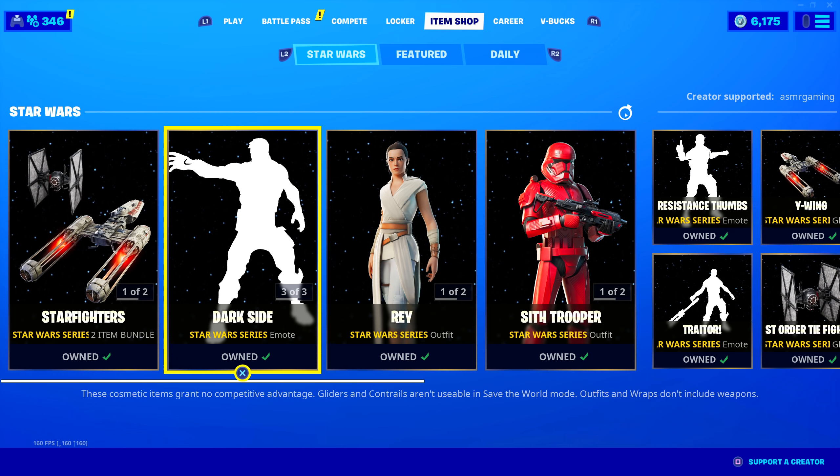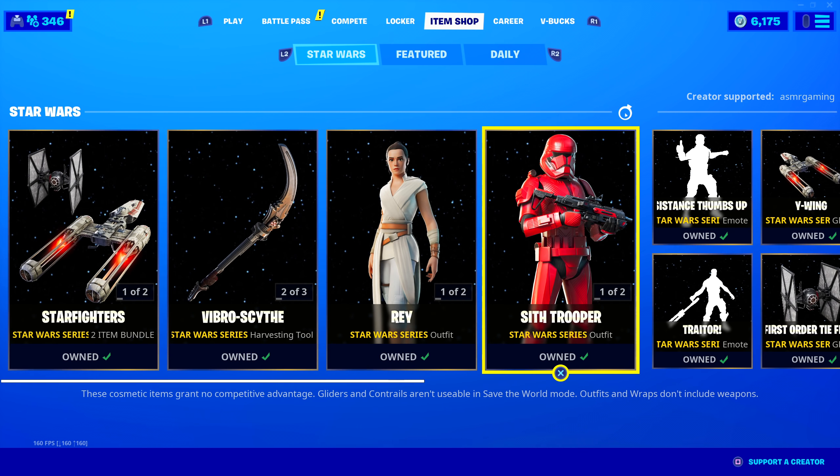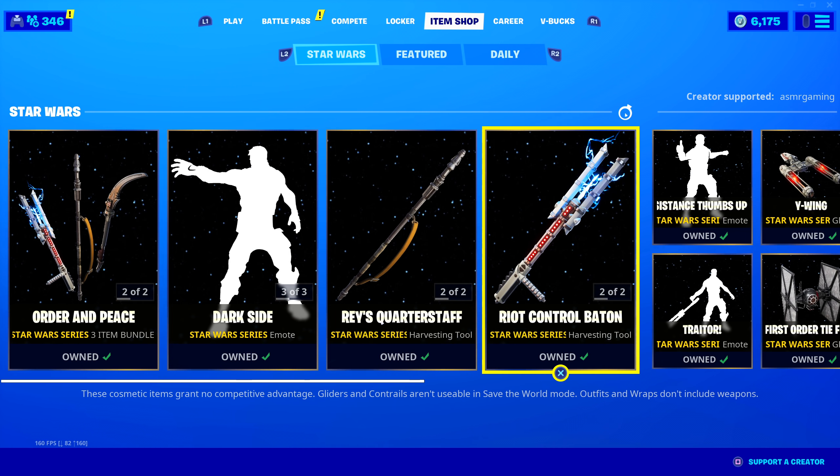You know what I'm noticing? We don't have Finn. We don't have some of the others. So this is not all the Star Wars skins — just some of them. They might come out later. Because, as you know, May the 4th — May 4th be with you. It's really, really soon. May 4th is basically tomorrow.